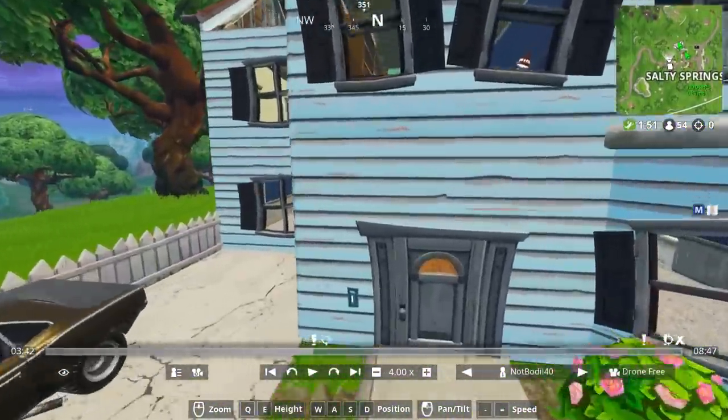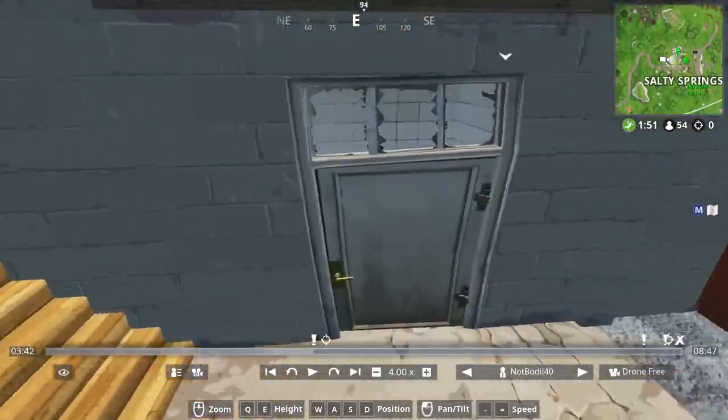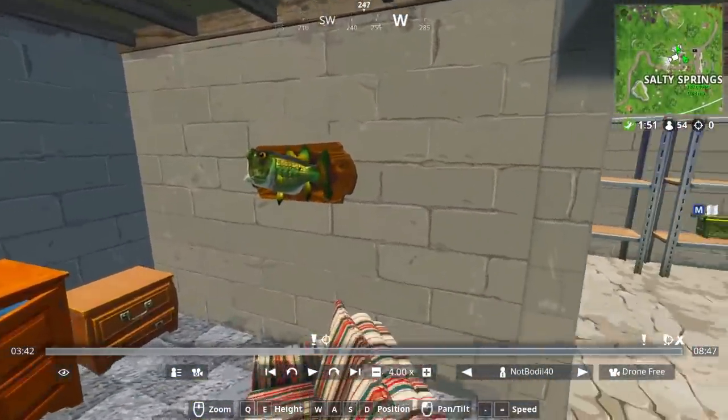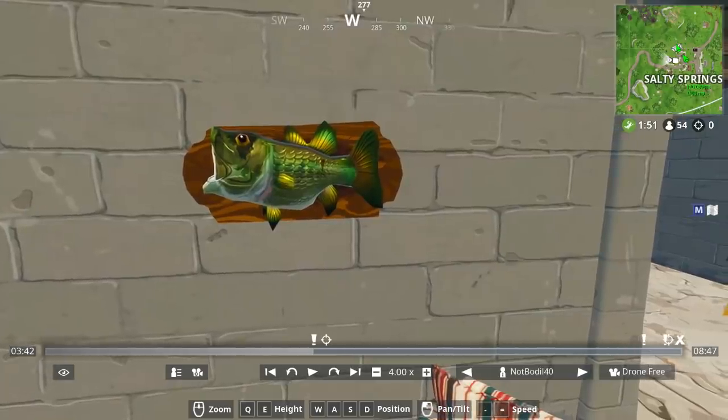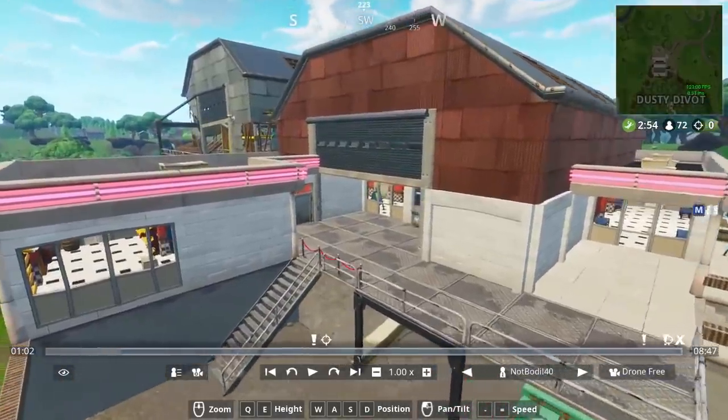The second named location is Salty Springs. Go to the main house — literally the first house in Salty Springs — and head downstairs to the basement. The fish trophy is right there in the basement. It's pretty easy to find: just go to Salty Springs and dance in front of it.